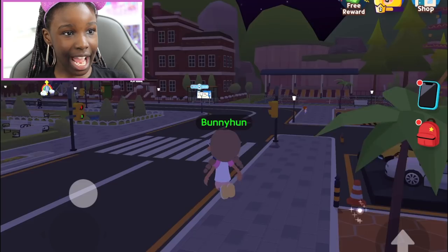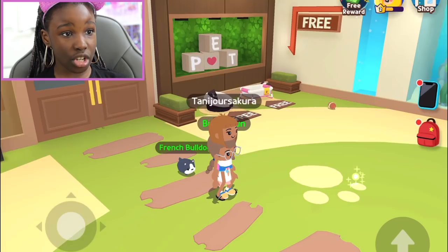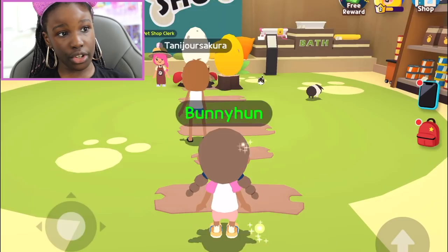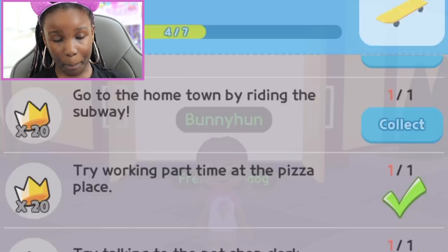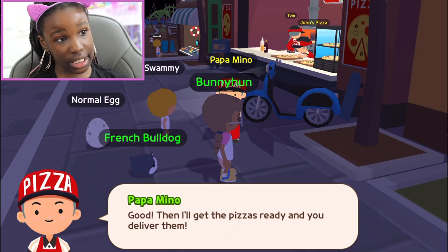Next, try talking to the pet shop clerk. Basically, this is when you get your starter egg because you can't get an egg without going into the pet shop. The pet shop is right next to the pizza place. We're inside the pet shop now - oh, it's a guinea pig, super cute! You talk to the pet shop clerk and, if you're new, they give you a starter egg for free.